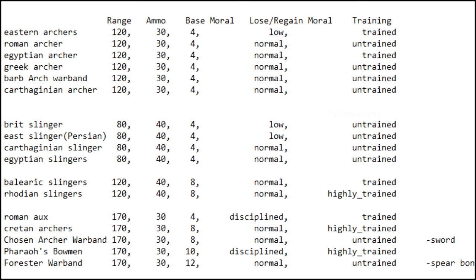The Cretan archers have the same stats as the auxiliary archers — 170 range, 30 ammo — however they have better base morale. They're more inclined to route than the auxiliary archers who are disciplined, but they have a better formation. Next we have the Chosen Archer Warband, which has the same stats as the Cretan archers except they have a slightly worse formation. However, in melee they're better because they have a sword as opposed to a knife.